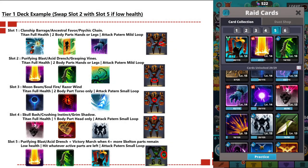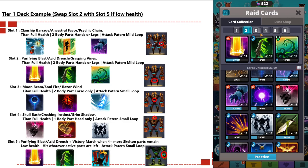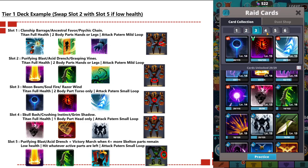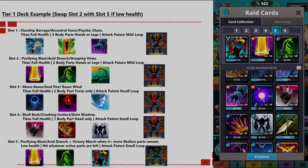Here's a full example of a standard tier one deck across all five slots. Slot one: Clanship Barrage, Ancestral Favor, and Psychic Chain for limb only. Slot two: Purifying Blast, Acid Drench, and Grasping Vines for a second limb attack. Slot three: Moonbeam, Soul Fire, and Razor Wind for torso only. Slot four: Skull Bash, Crushing Instinct, and Shadow for head only. Slot five: Purifying Blast, Acid Drench, and Victory March to finish off when four or more body parts are exposed.